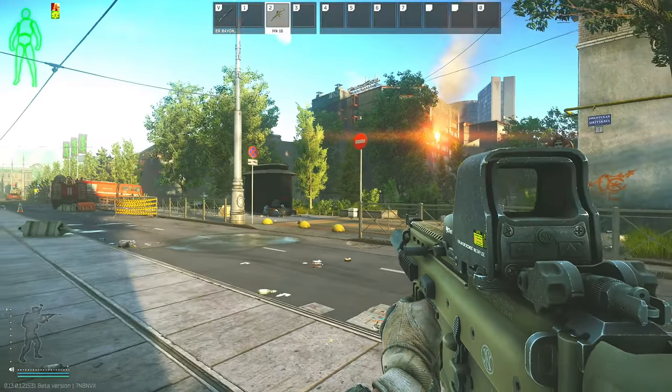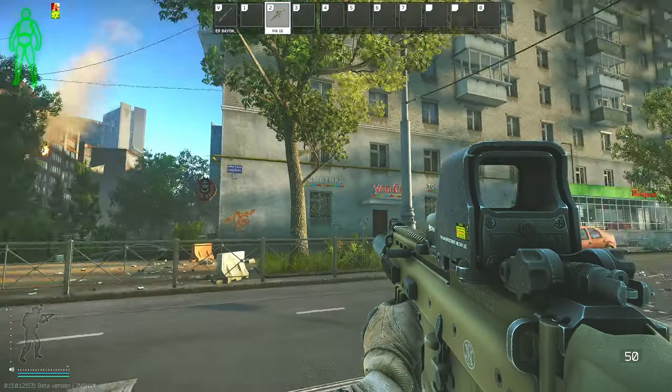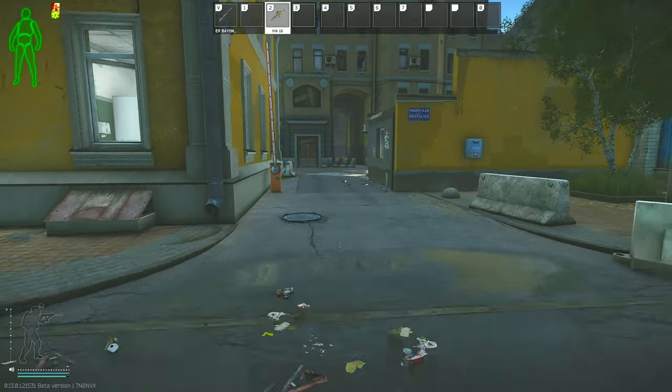I'm here on Streets of Tarkov and this is where the Pinewood Hotel is located. Just in front of me this sign is Nikita's store, and further down the road on my right is where the blue tram car is that leads to the sewer river PMC extract. This big yellow building on my right is the financial institution.